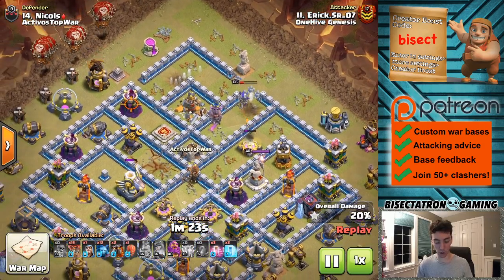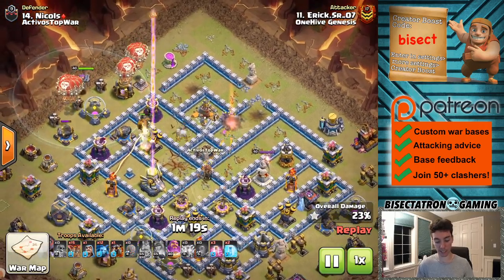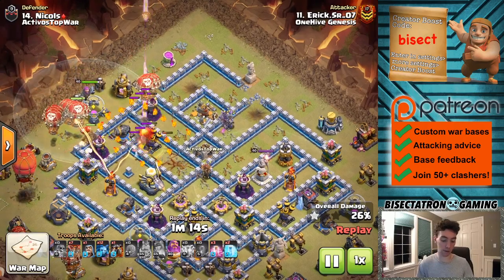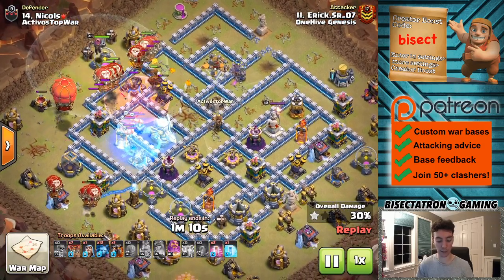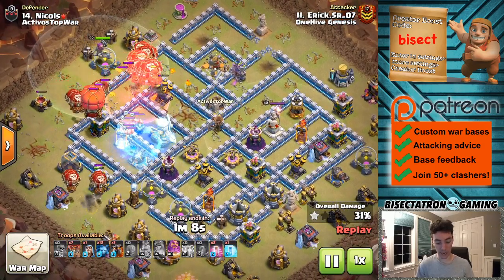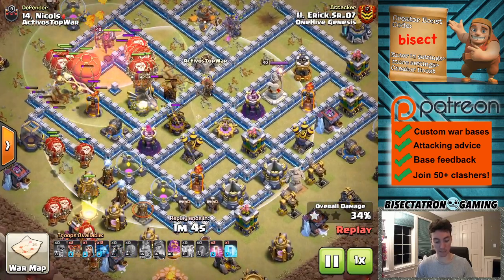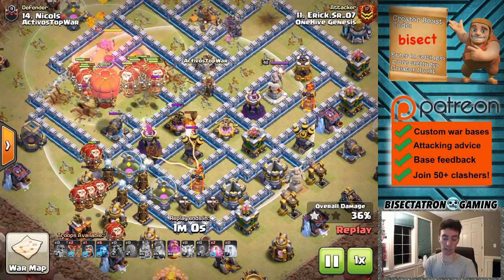So this was a very good opener to the attack. Once the clan castle has been neutralized, he's able to use the king and queen up at the top to take out the town hall, get some other value, and then the Lalo can start from there. Great freeze value on the eagle and the inferno tower. Everything is going to move through, and with the help of some of these ground-only X-Bows, it's going to be pretty easy breezy through the rest of the base with this Lalo.